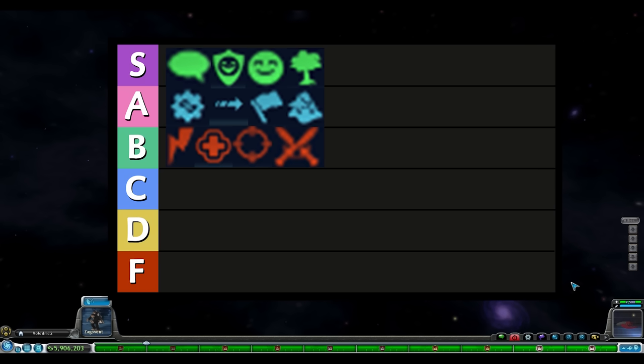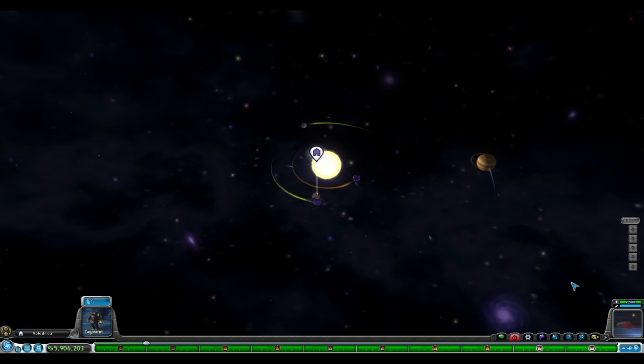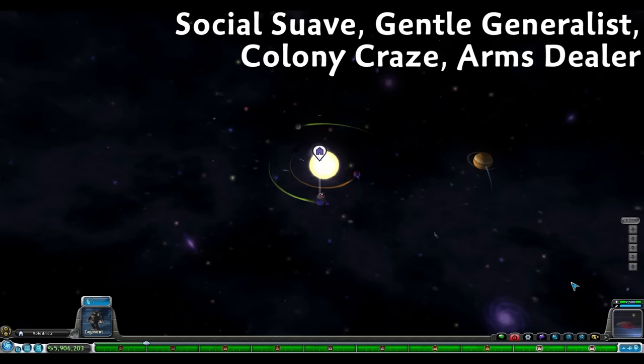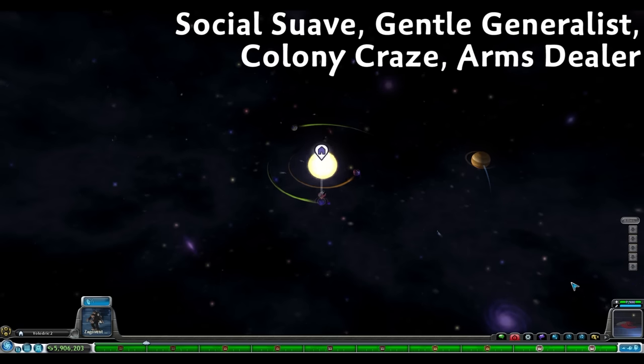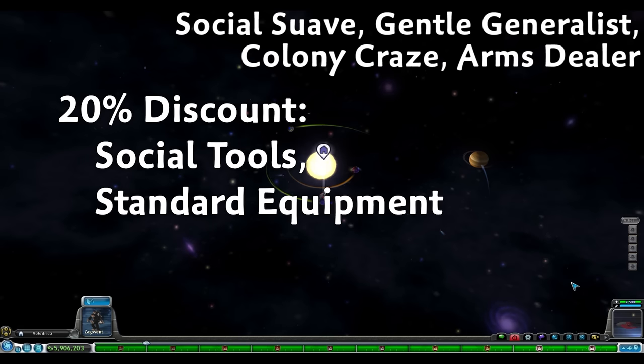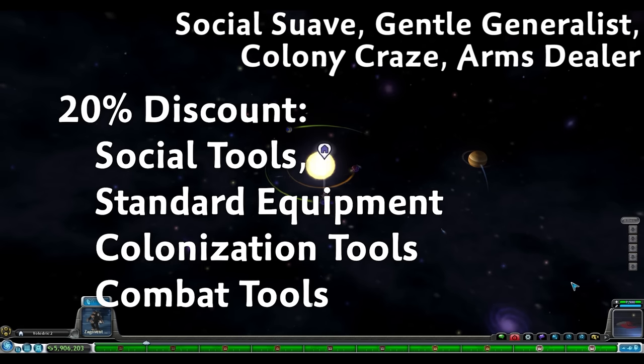And finally we have the passive spaceship abilities for space stage. These abilities seem to either be really good or really bad without a lot in the middle. Let's start with a group of four abilities that all do something similar — each giving a 20% discount to a specific category. The Social Suave, Gentle Generalist, Colony Craze, and Arms Dealer each give a 20% discount to Social Tools, Standard Equipment, Colonization Tools, and Combat Tools respectively.